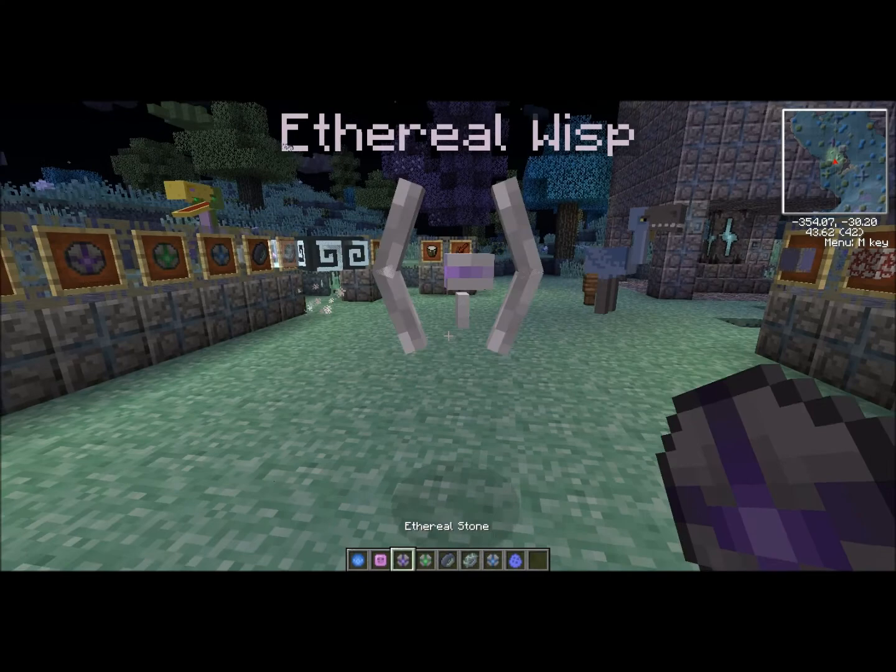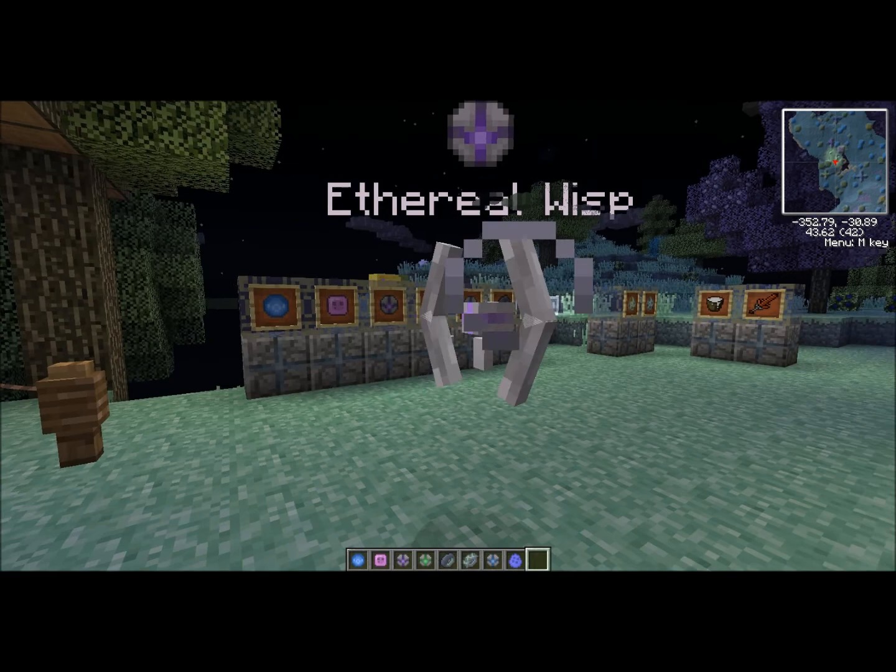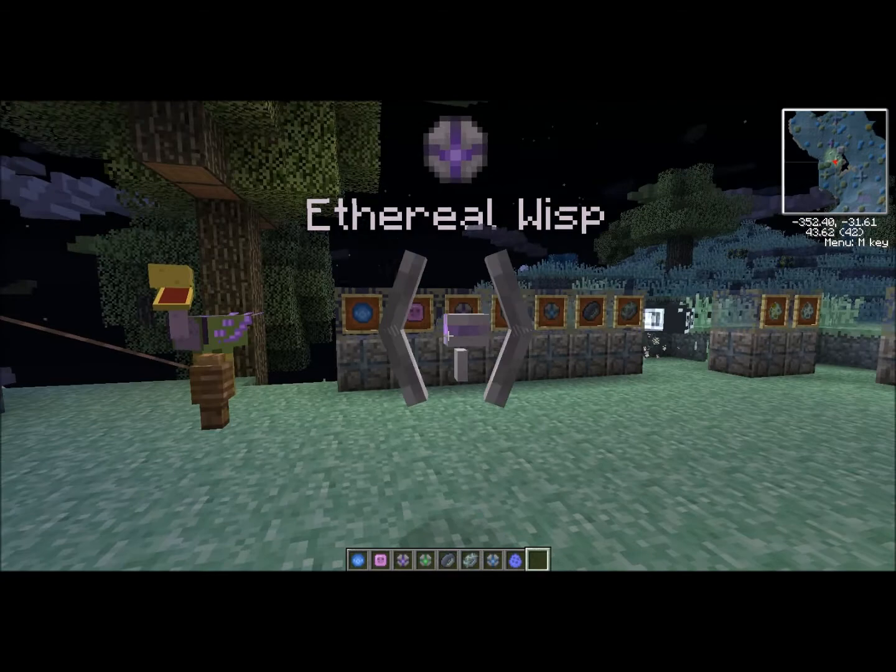The next companion is really cool. It's called the Aethero Wisp. This companion will follow you around and turn you invisible. He takes over the Invisibility Cloak from Aether 2, which was also removed due to EULA.